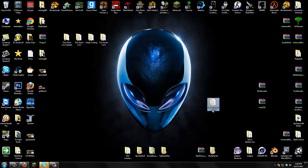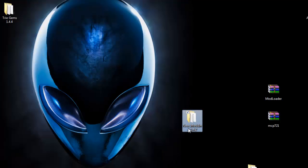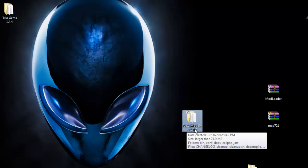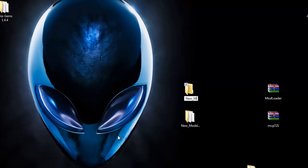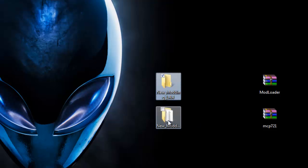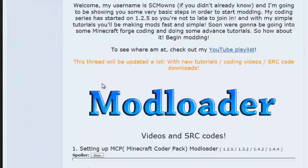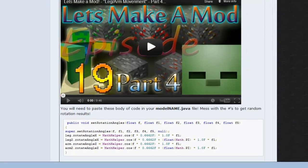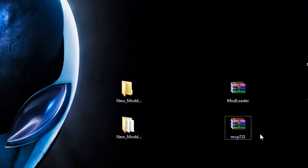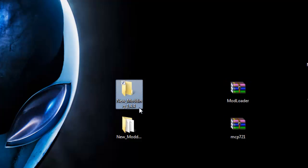Alright, let's start updating. Here is our new moddings folder for 1.4.2. I'm going to make a new folder called 'new_modding_1.4.4'. Inside this folder you just created, you are going to download the new MCP, which will be linked in my description. Go to my modding forum, scroll down to part 20 for updating your mod, and it will have downloads for ModLoader and the new MCP version 7.21 and the newest ModLoader for Minecraft 1.4.4.